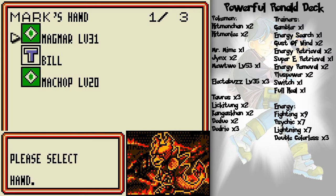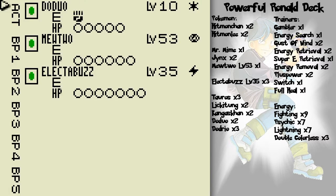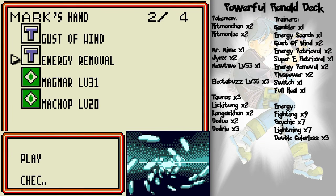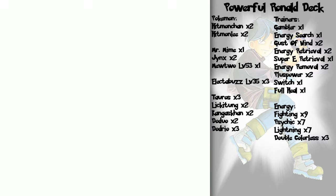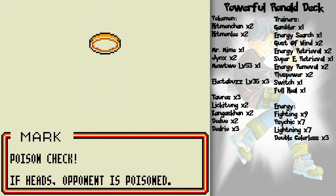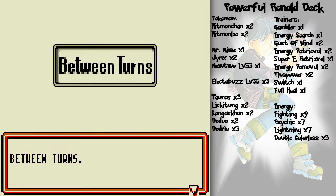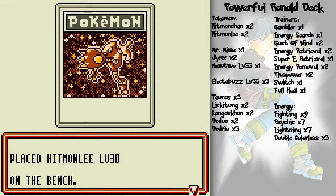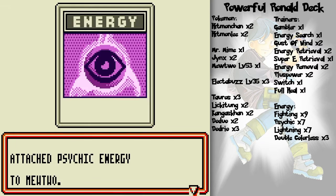I can probably knock out that Doduo with Magmar, but who knows if he's got a Potion up his sleeve. I'll play Bill and Energy Removal. Mewtwo — the all-attack kind, not the super bad kind. Energy removal done. And there's Hitmonlee — no escaping Hitmonlee, it can attack Pokemon on the bench.